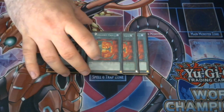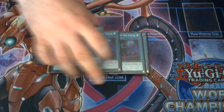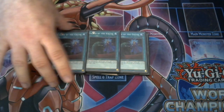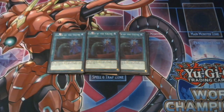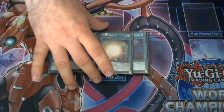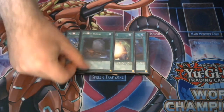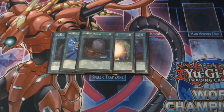I'm also playing three copies of Emergency Call and one Reinforcement of the Army just to turbo out into our Solid Man or Shadow Mist. I'm also playing three copies of Called by the Grave because hand traps hurt this deck — we don't want to be hand-trapped on our Isolde. I'm playing two revival cards in Soul Charge and Monster Reborn. You could probably take the Soul Charge out if you feel like it, but being able to revive all your Link Monsters again is very good. I'm playing one copy of Foolish Burial as well, again to dump Shadow Mist.